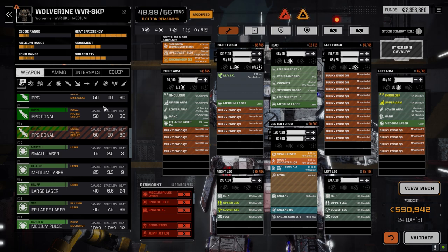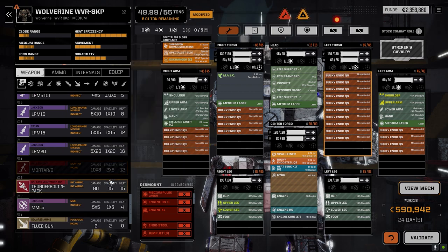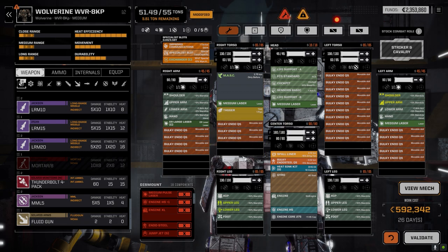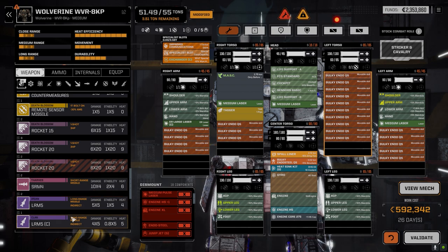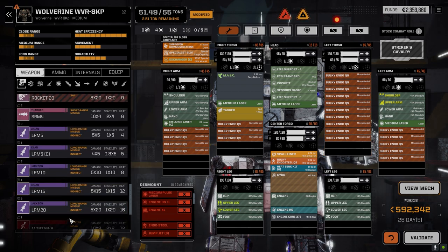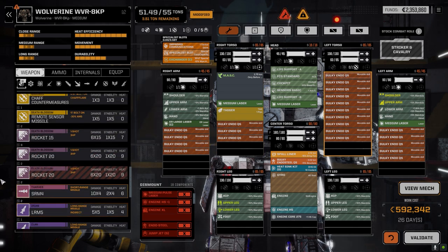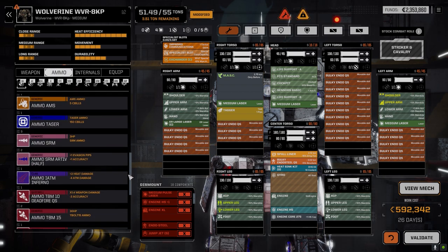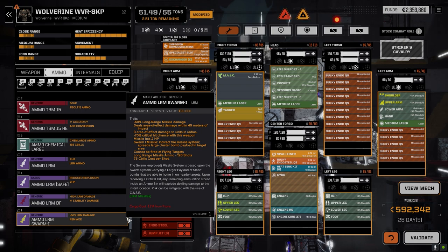We've got lots of weight — we can put you in here. Three and a half tons left. That's three tons itself. What do we have ammo-wise before I decide about a missile system? We got half ton of Artemis which we don't have a fire control system for, swarm dead-fire LRM, regular SRM ammo so we could put an SRM4 in. Can we get a Guardian ECM? Maybe a stability gyro might be a good idea too.